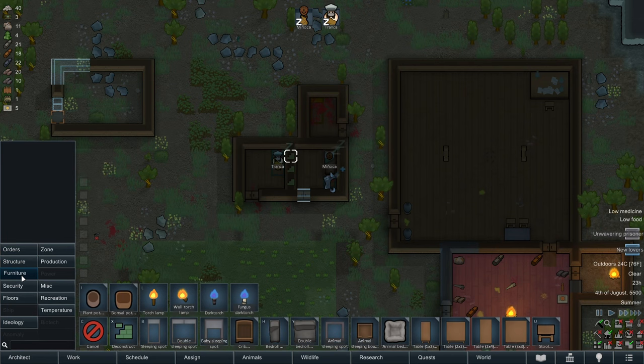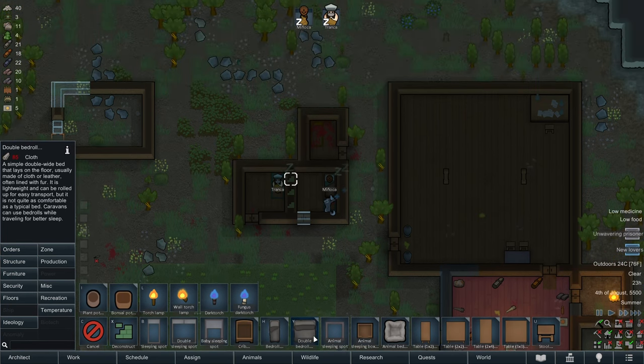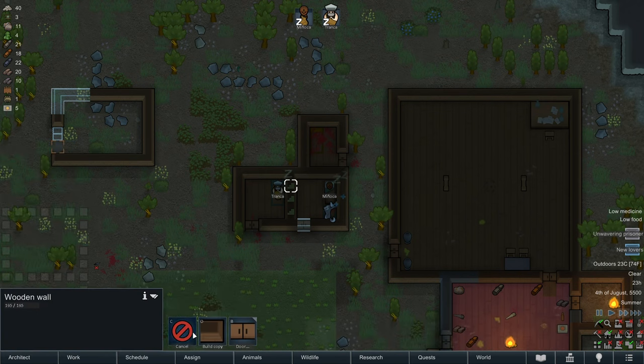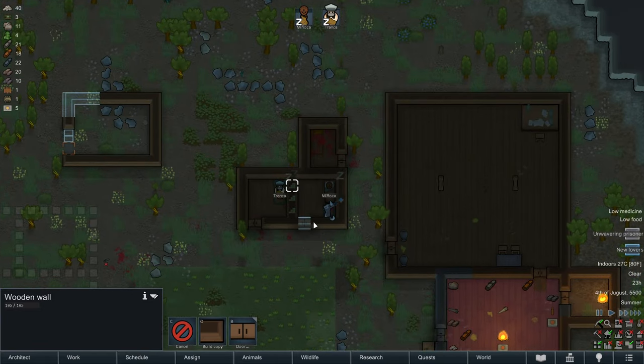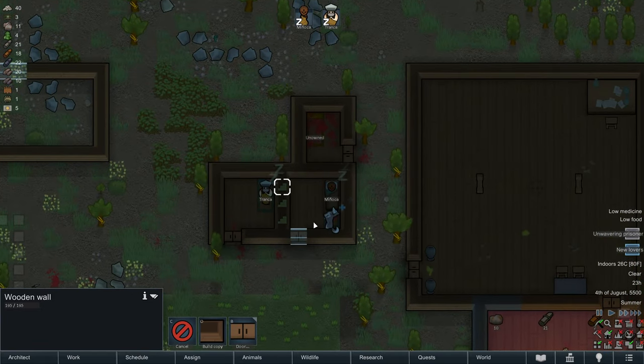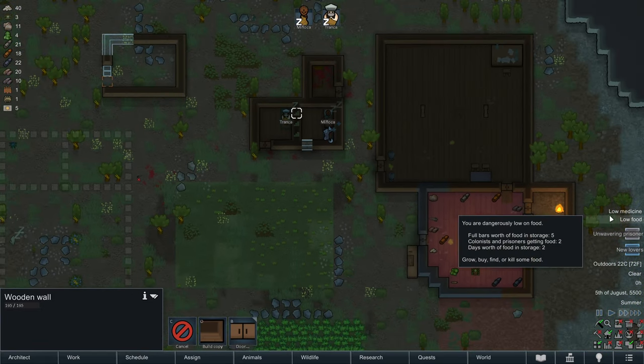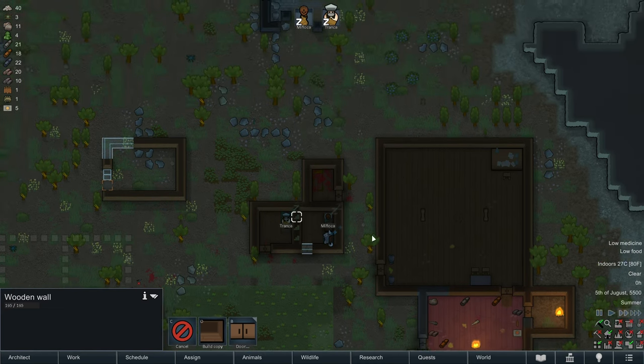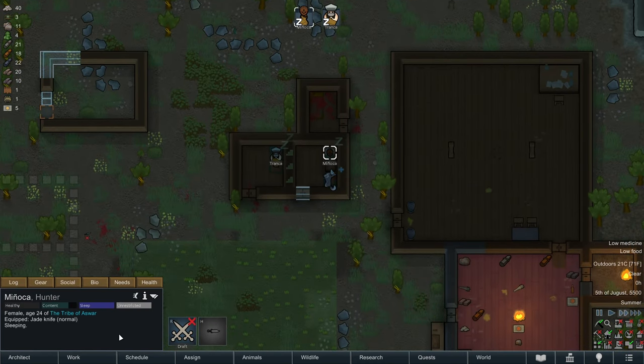We don't have furniture yet — we can't make a double bed. We could make a double bed roll but we don't have enough cloth, so we'll have to do with a double sleeping spot and just be okay with that. Manyaka will get on that in the morning.